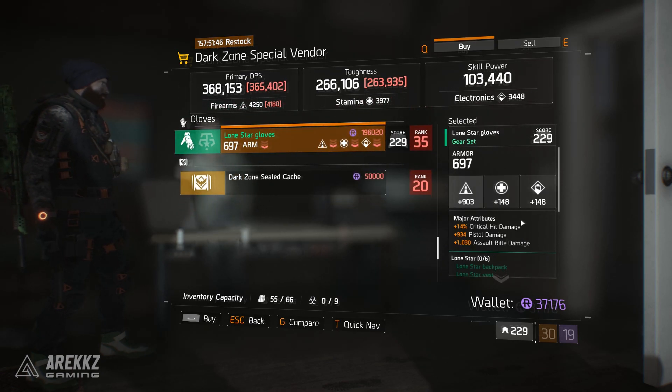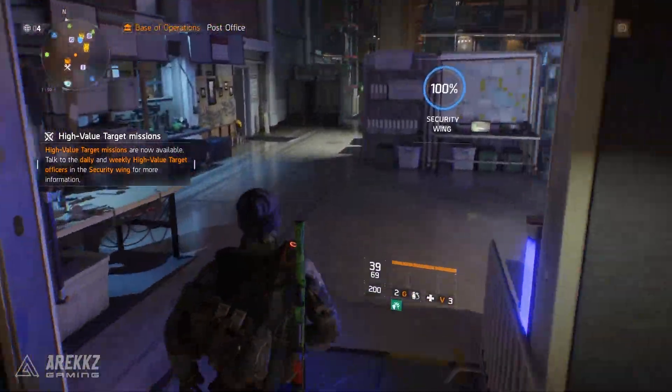Also at DZO6: Dead Eye knee pads with damage to elites, Dead Eye holster with skill haste, and Lonestar gloves with crit hit damage, pistol damage, and assault rifle damage.